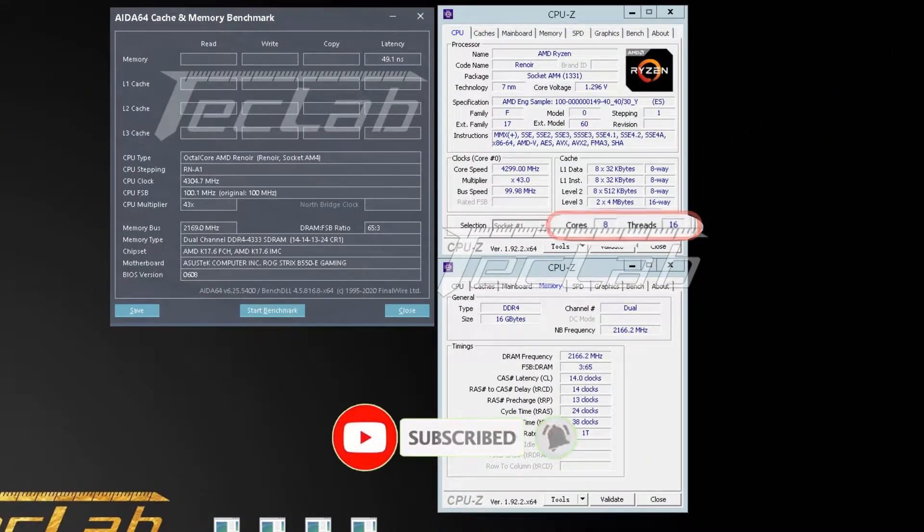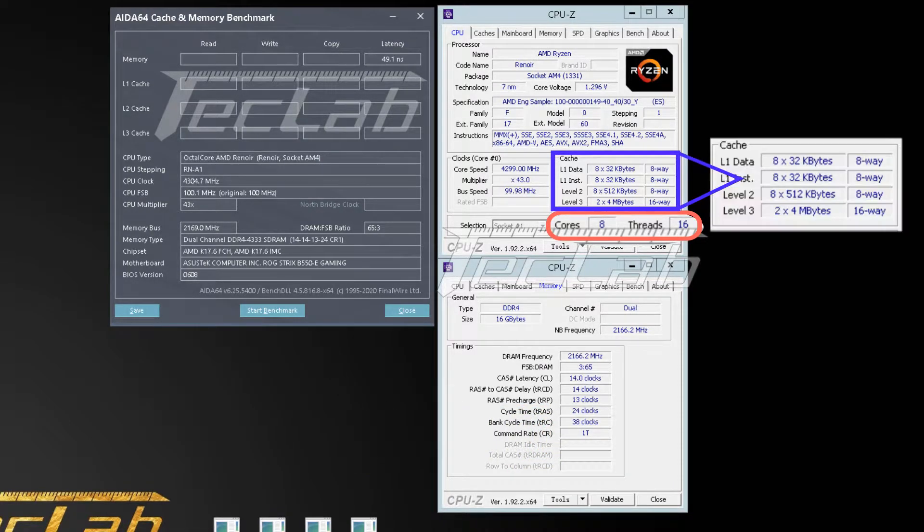The 4700GE features 8 cores and 16 threads. The CPU comes with 4MB of L2 and 8MB of L3 cache, due to the monolithic design that Renoir APUs feature compared to the chiplet design on standard Zen 2 based CPUs. The CPU is supposed to feature clock speeds of 3.1GHz base and 4.35GHz boost, but the engineering sample runs at 3GHz base and 4GHz boost clocks.